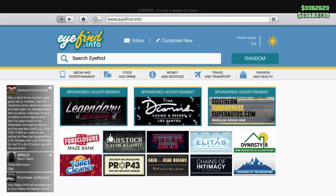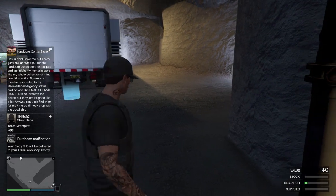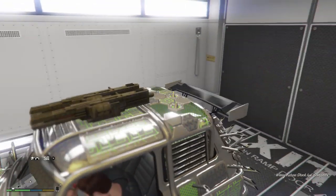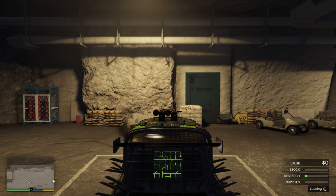That's where most of the glitches are used — in the arena — so that's two steps done. For the third step, you're gonna need to get the car you want to duplicate and bring it into your bunker and place it into your MOC. As you can see I have the car I want to duplicate — in every single video I duplicate the Future Shock. I recommend you duplicate a Benny's vehicle or an arena war vehicle if you want the most money, because Legendary Motorsports and Southern San Andreas vehicles won't sell for anything — Rockstar fixed that a long time ago.